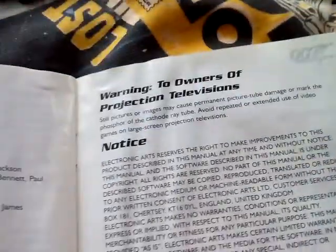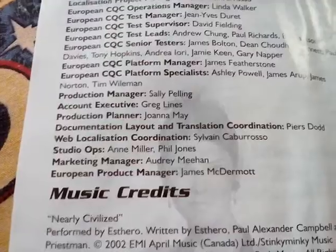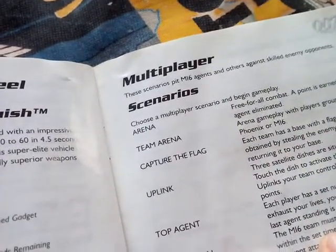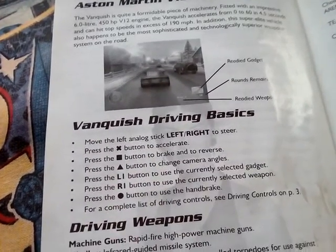It has game mod hotlines. Another page here — warning to owners and projectors and televisions. And there's credits there — EA Europe, and then music credits. Player mods, environment mods, saving and loading, scenario options, AI bots and bot traits, and game rules. Bond behind the wheel and the Aston Martin Vanquish — driving basics, driving weapons, driving gadgets.